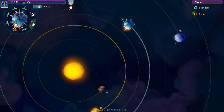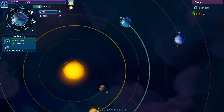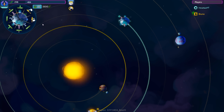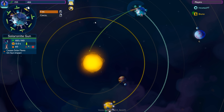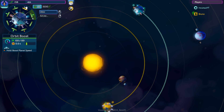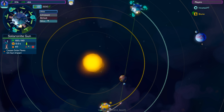If the orbit boosters are adjacent to each other, you don't have a lot of opportunities to move your planet around. If they're right next to each other, they both fire effectively at the same time and you go in the same direction. You want them spaced out so you can move in different directions at different times. We'll let that build up and just kind of float into position. I don't know if we need to use an orbit booster here just yet.